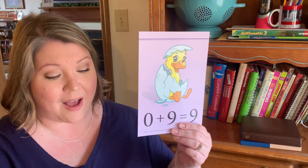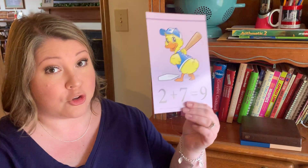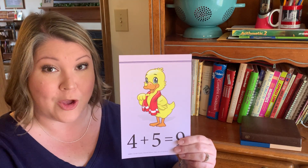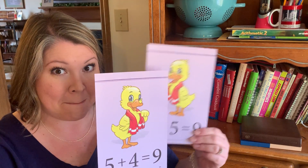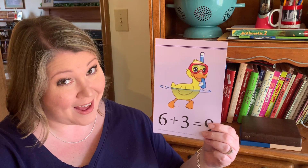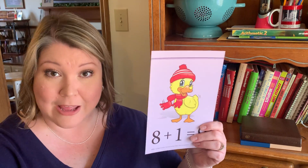Nine addition family — we have our ducks. This time I'm not going to tell you the doubles and the twins; I'm going to see if you can find them. Zero plus nine equals nine. One plus eight equals nine. Two plus seven equals nine. Three plus six equals nine. Four plus five equals nine. Five plus four equals nine. Six plus three equals nine — I know you saw that twin. Seven plus two equals nine. Eight plus one equals nine.